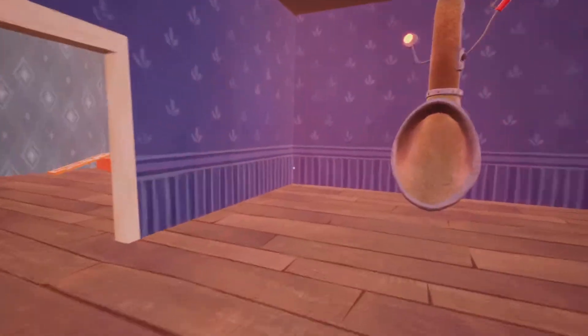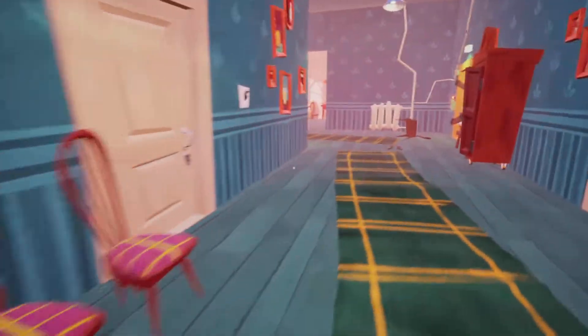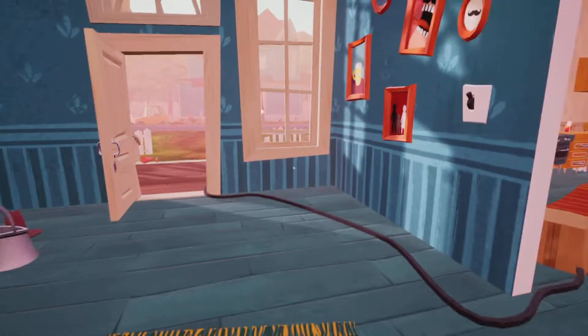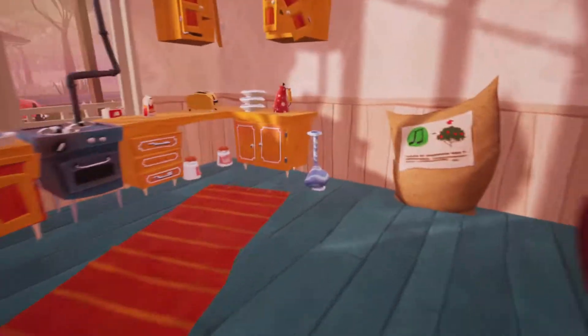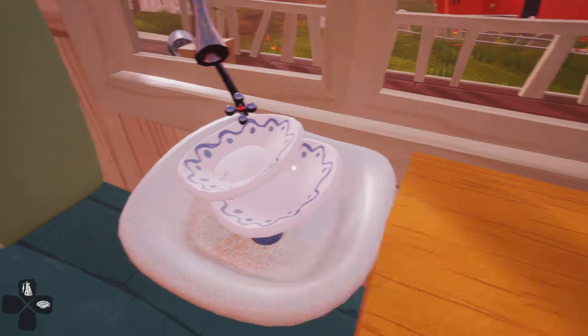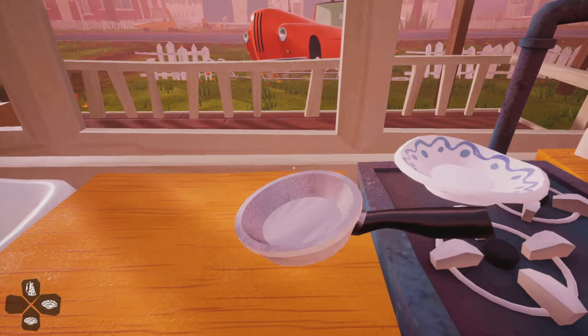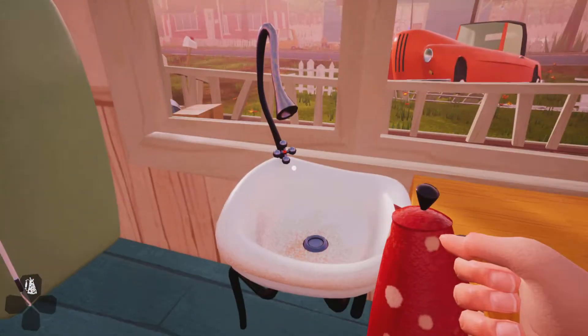Then go all the way downstairs to the bottom floor and go in here. Find a cup like this. Take all the plates out — it doesn't matter, every plate. Then fill the cup up.